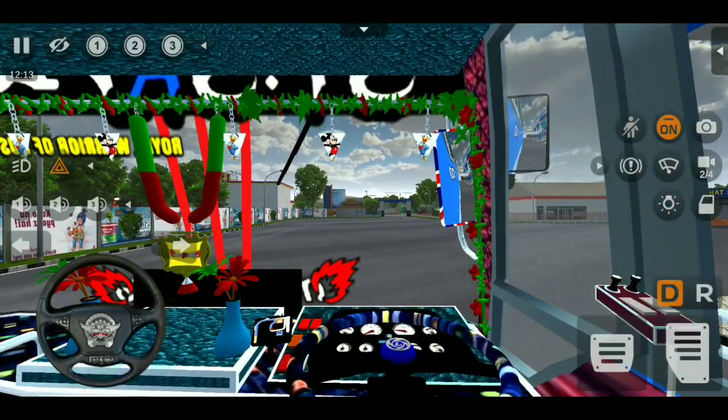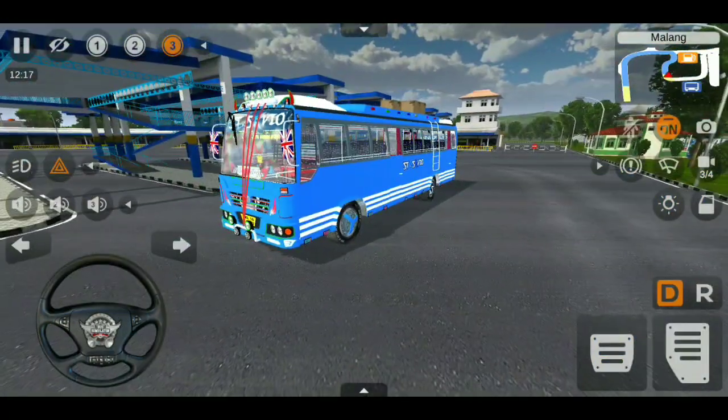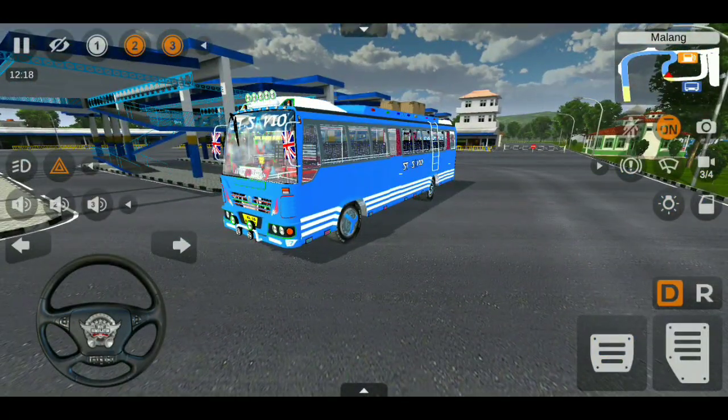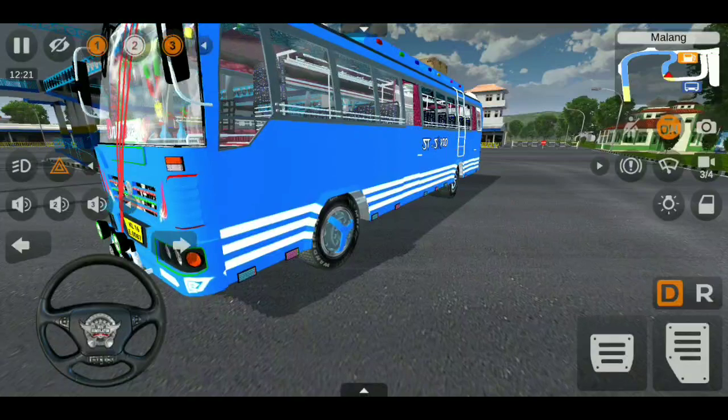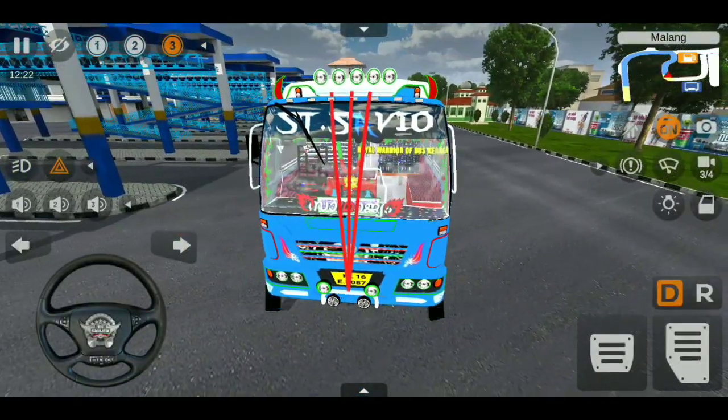Let's see the third animation. We remove the steering cover. Now we remove the two animations. We remove the ribbon from the front. We remove the top light. We remove the first animation. We change the mirror design. You can see it.